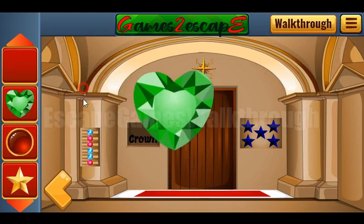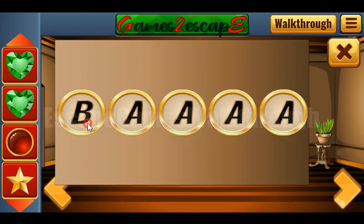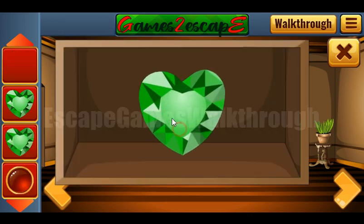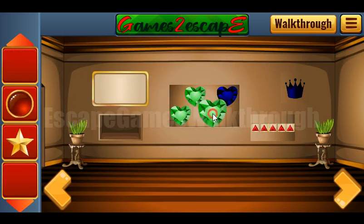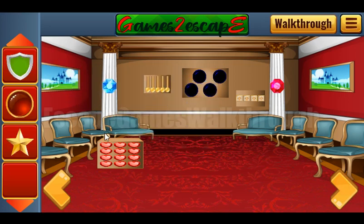Let's type the word here: C, R, O, W, N — and we've got one more gem card. We can leave them here for a while and then go further.